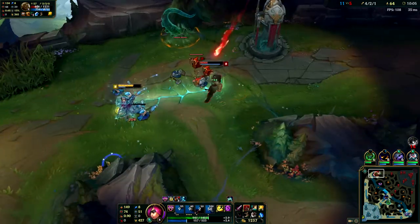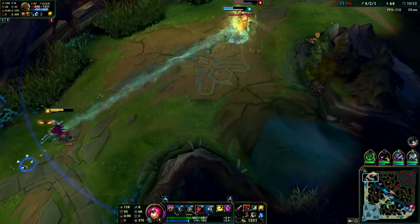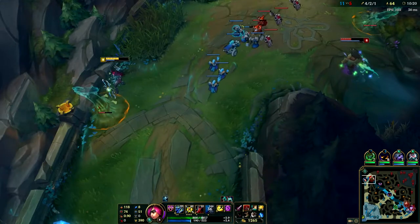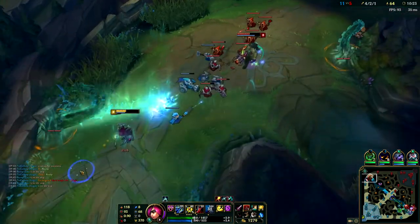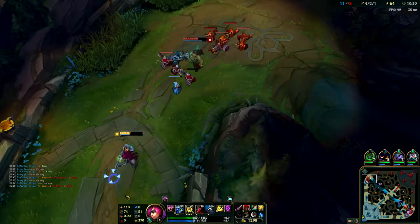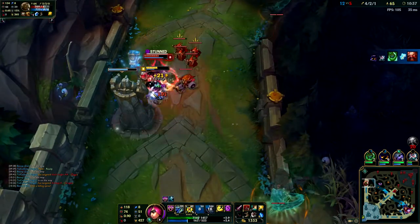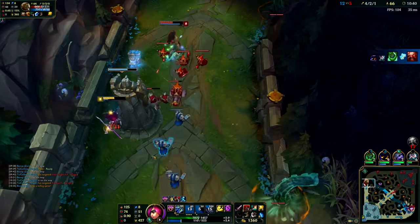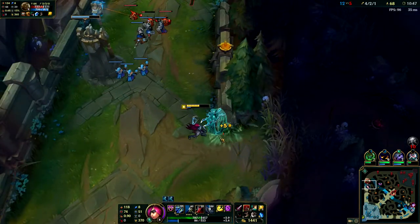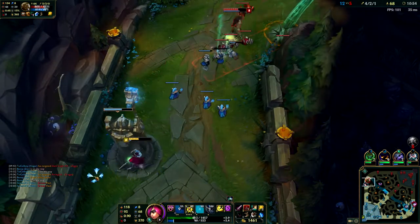Illaoi TP'd back to lane and I want to back. I get a quick trade off to get some damage down, and then I was going to back. I thought I was close to Triforce but I'm really not. I think my mindset was that I could still stay in this lane and not die - I should have backed and TP'd. That would have been the right decision: back, get my Tabi, start buying my Stinger. I couldn't get a full Sheen.